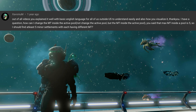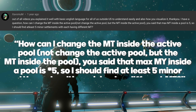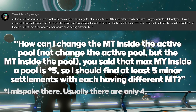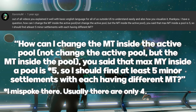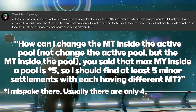Next up, Xamonium asks: how can I change the multi-tool inside the active pool — not change the active pool, but the multi-tool inside the active pool? You said that the max of multi-tools inside a pool is 5, so I should find at least 5 minor settlements with each having a different multi-tool? Well, I was a little off on part of my answer — spawn pools consist of 4 tools. But let's address the main part: a planet will only send one tool to any one cabinet. So say you're in a pool and you come across 50 C-class cabinets — every single one of those 50 will be the same tool. There's nothing you can do to make the planet send a different tool to that cabinet. Now, if you found an S-class cabinet, the tool would have to change, because the C-class native tool cannot go all the way up to an S. So in that case, the planet would need to send a different tool.